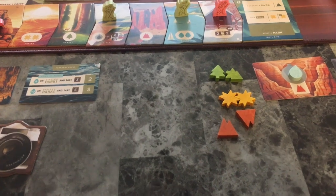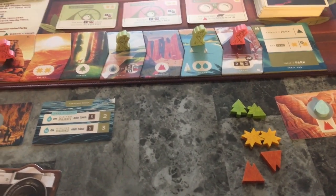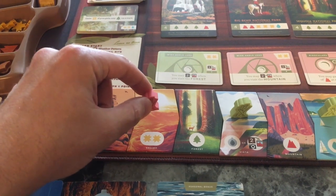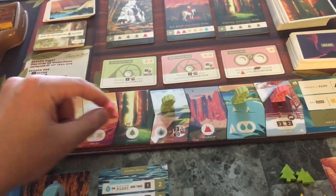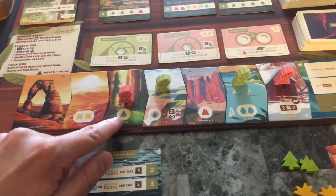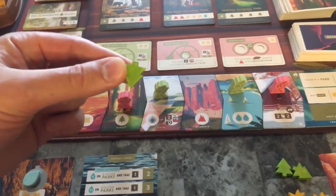Now it is red's turn. They don't want to get this hiker back here without using their campfire. They decide to go straight here and get a tree plus one sun.